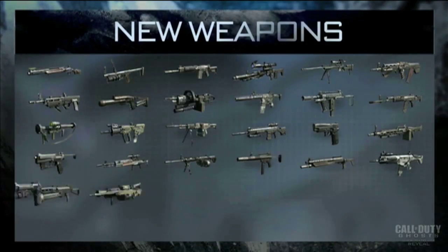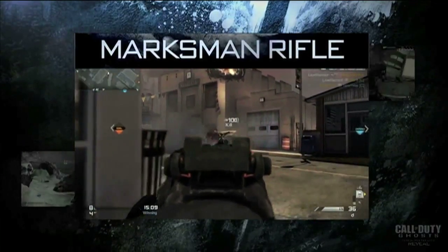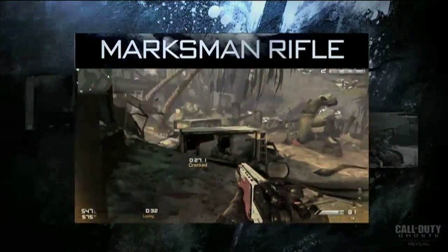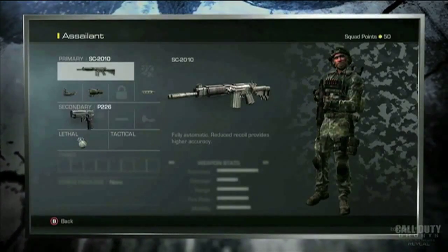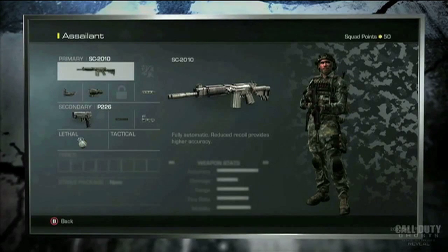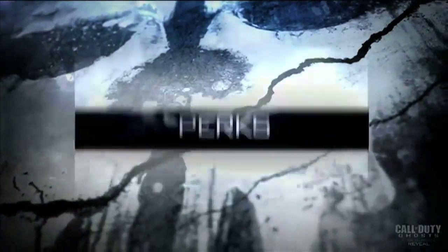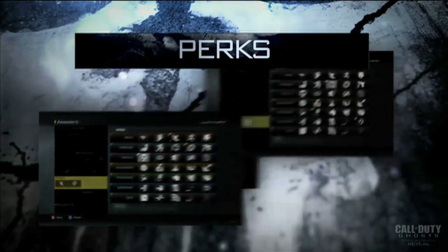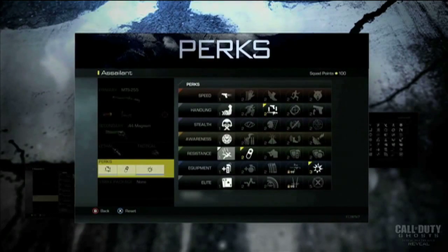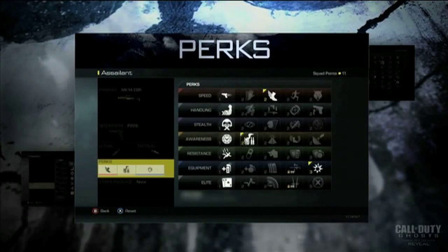Moving on to loadouts, Activision says there will be more than 30 new weapons and a completely new weapon class, the Marksman Rifle. This class operates either as a scoped sniper or a single shot assault rifle, bridging the gap between ARs and snipers. In Ghosts, you can unlock any gun you want as long as you have enough squad points. Like BO2, you spend points on primary and secondary weapons, items, and killstreaks. Perks now have a budget element — each perk has a value of 1–5 points, and players allocate 8 perk points across as many perks as they can afford. I really think this is a great change, because perks are not created equal and do not deserve equal weight.